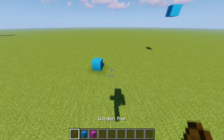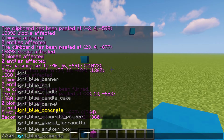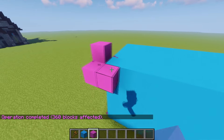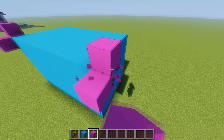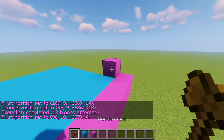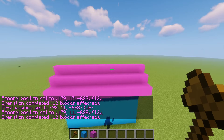Next I want to cover `//set`. I have a little box here — what I want to do is select this side and then do `//set light_blue_concrete`, and boom, it'll give us a box of light blue concrete. Now let's say we're building a house and want a roof. We can select each end of the roof and do `//set magenta_concrete` and it'll fill all the way across. That's just an example of where you could use `//set`.